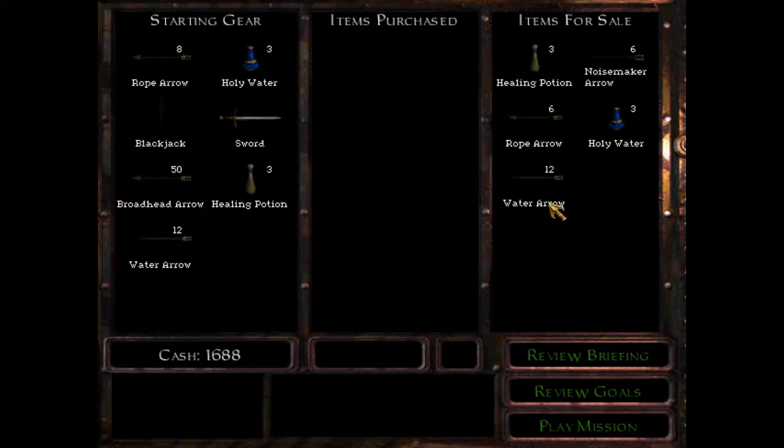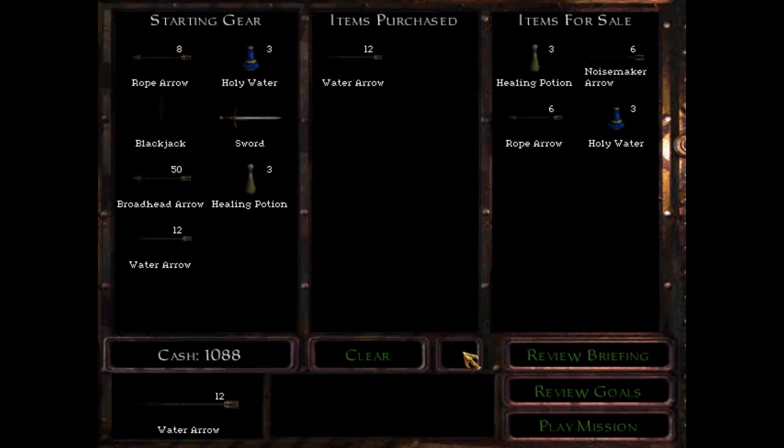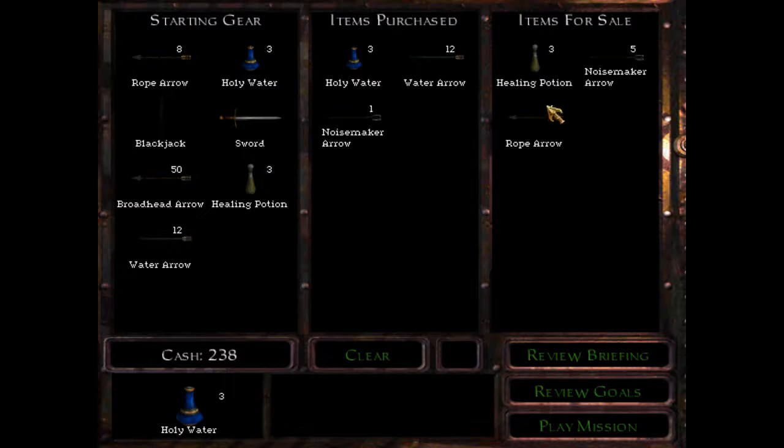For this mission we are definitely going to want some water arrows. There are a lot of zombies in this place. We have three vials of holy water and that should be enough. We'll also get a couple of noisemaker arrows - maybe just the one, really. We probably won't need too many more than that. We have eight rope arrows; we won't really need any more of those. I'm thinking it might not be a bad idea to stock up on this. And that ought to do it.